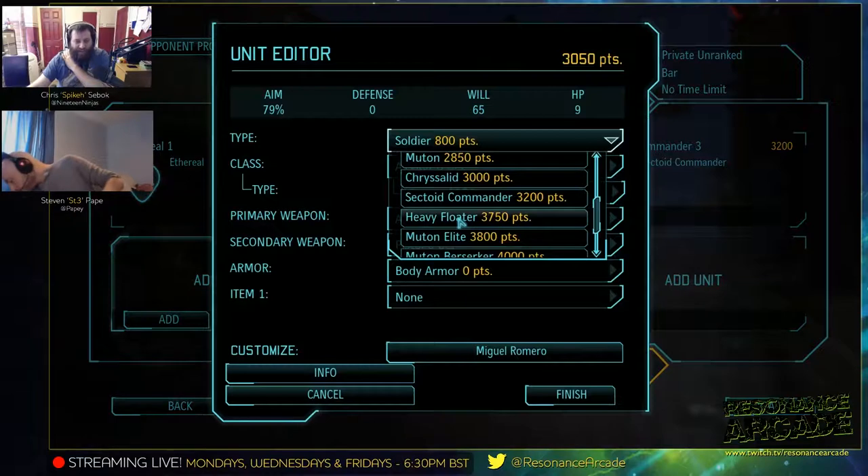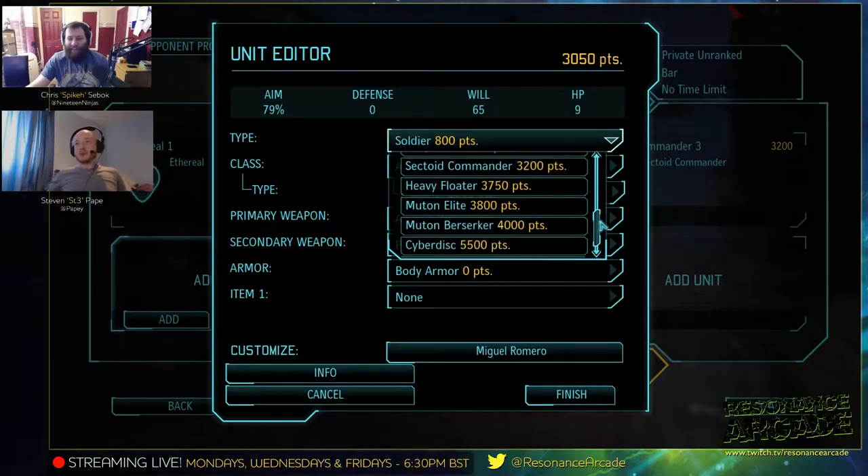I can't really talk you through what I'm doing because Steel doesn't know what my squad is. Well, I can nip to the bathroom for five minutes if you want. I don't actually know what I'm doing so it doesn't make much difference anyway. But nip to the bathroom if you need to, because we're going to be here a while I think.